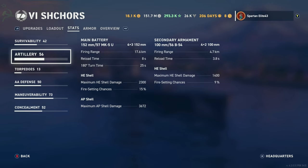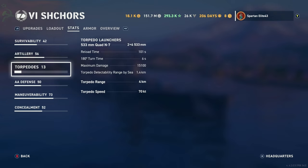HE shell maximum damage is 2,300 with a 15% chance to set fires. AP shell maximum damage is 3,672. For secondaries, you get 100mm 56-caliber B-54s — 8 of those, reaching out to 4.7 kilometers and reloading in 3.8 seconds, firing HE with a maximum damage of 1,400 and a 9% chance to set fires. For torpedoes, you get 533mm, but instead of quintuples, you get quad launchers.